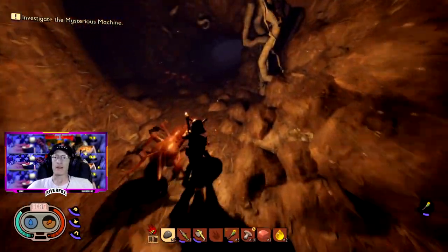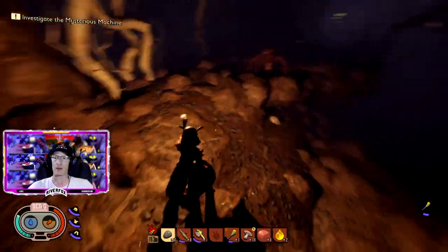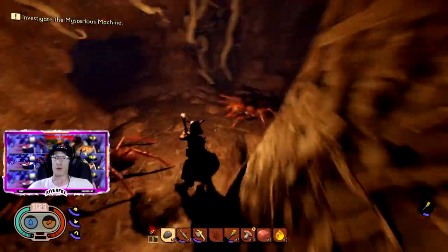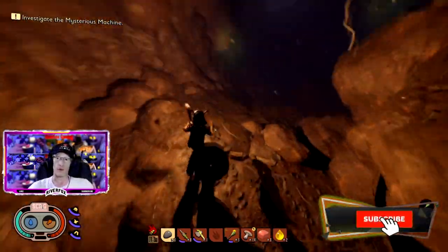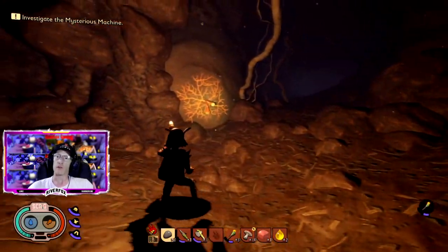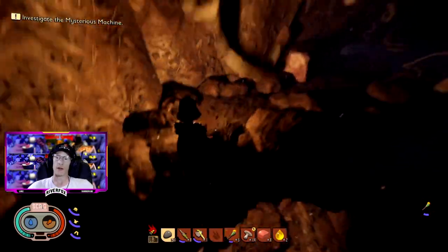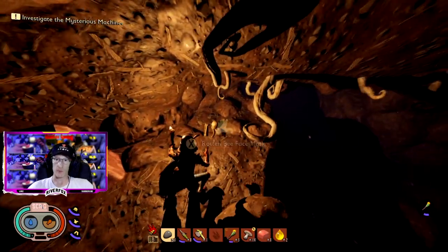It can be quite difficult sometimes to navigate through and find where you actually want to be in the cave, but generally as long as you keep going around and taking the different turns as you get to them, you will eventually find the different parts you need. In this cave there is also a second skeleton with the second part of your bee armor.